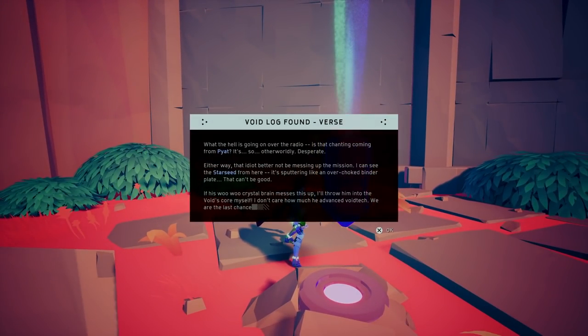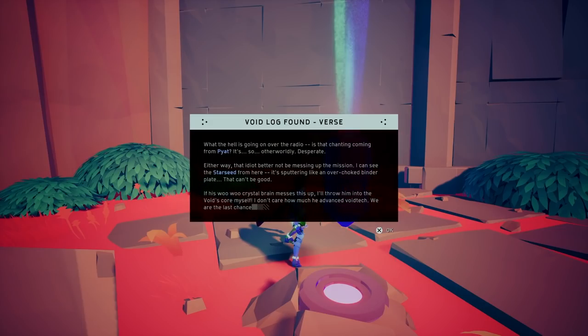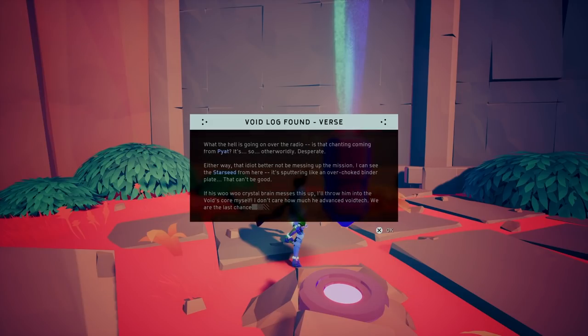What the hell is going on over the radio? Is that chanting coming from Pied? It's so desperate. Either way, that idiot better not be messing up the mission. I can see the Starseed from here — it's sputtering. An overchoked binder plate. That can be good. If his woo-woo crystal brain messes this up, I'll throw him into the Void's core myself. I don't care how much he advanced Void tech.